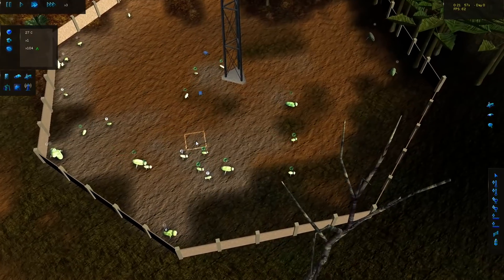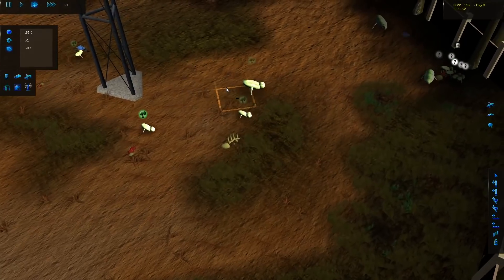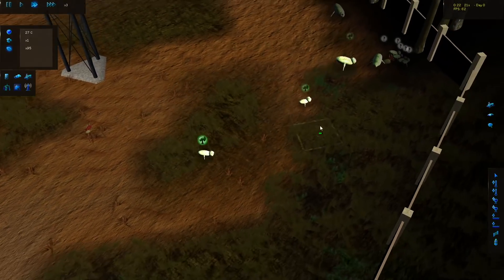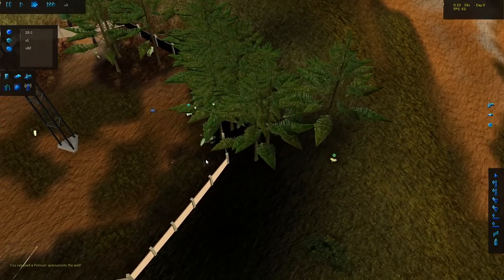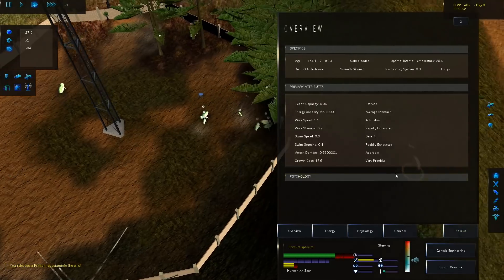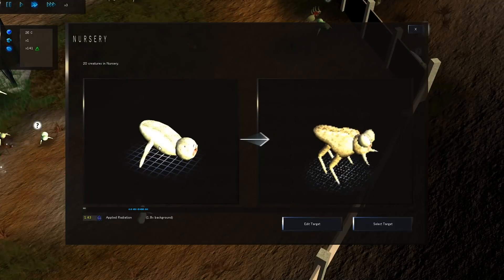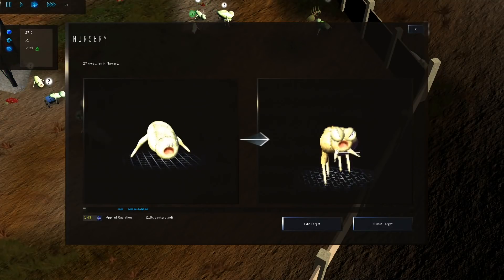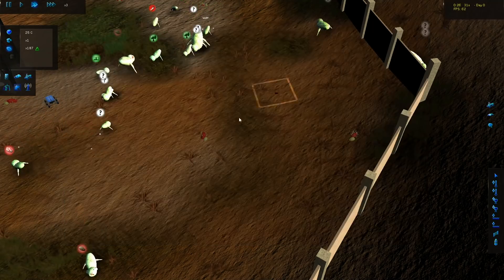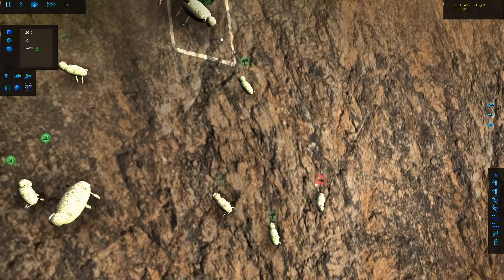What you do basically is choose one that you like, feed it to keep it alive, and that encourages reproduction. We're gonna get more guys with two legs, which is what we want. Some of these guys need to get out of here. Let's place another one so they have company. We need to make sure they develop four legs, horns, and angry frog eyes for some reason.